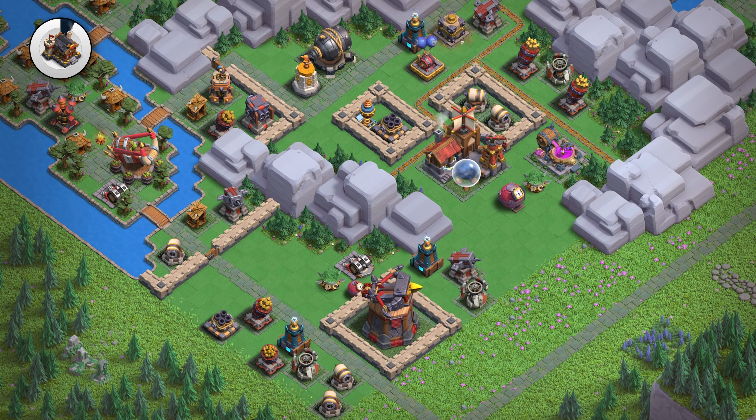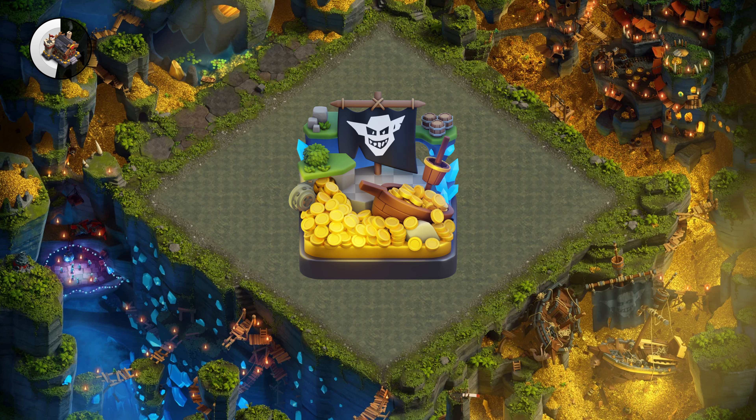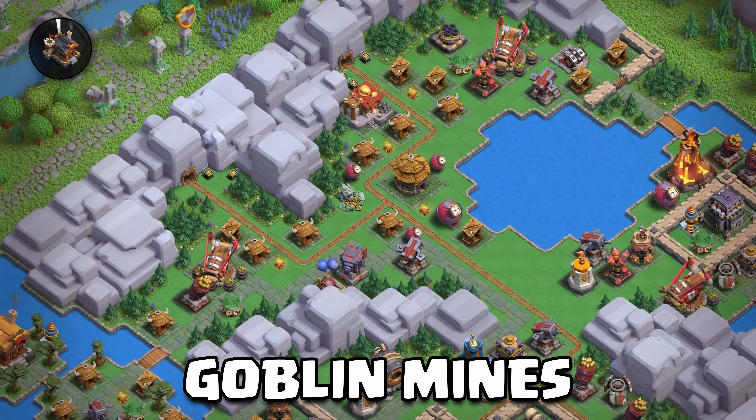The majority of this update will be clan capital themed. It's getting a new district, a new defense, and a new trap. The new district is called Goblin Mines — it would have fit really well a few months ago. It unlocks at Capitol Hall level 9 and has three new buildings, which are going to be revealed in Sneak Peek 2.